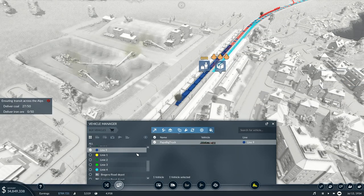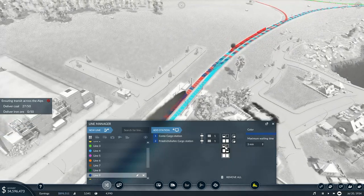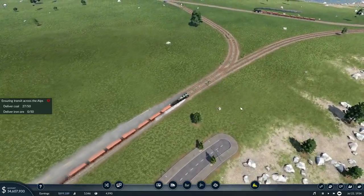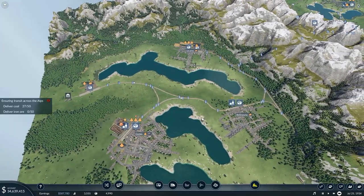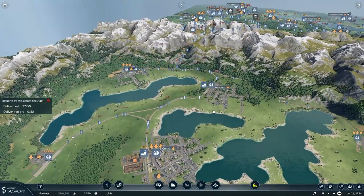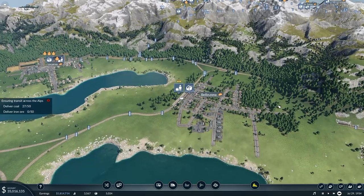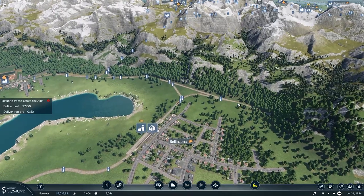So I can go back to line 9, manage the line, and set the same full-load option on there. Now I can run on through. We've already got some coal delivered and we've got the rest of the iron ore going to go — then that bit will be done. I think there's one more side mission that we've got to complete before the rest of it is all done. We've just got to wait for this dude to run through now.